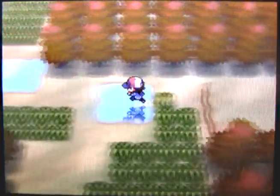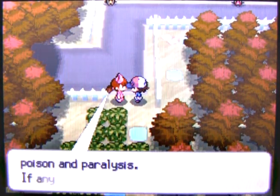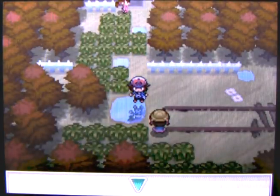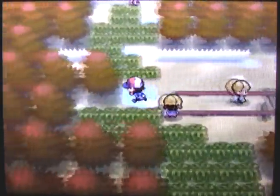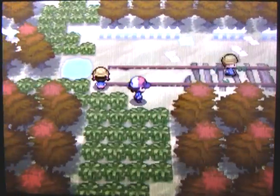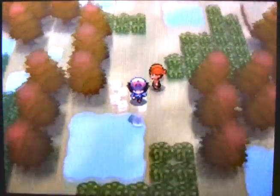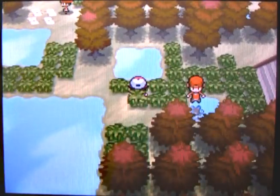Loop around here and you can pick up a Net Ball — it catches Bug-types and Water-types. After healing up with the nurse again, I'm going to save my game. Remember, kids, it's important to save your game as often as you can. Now I'm going to look for Audino by running around and watching for the shaking grass. I found that the area up there didn't work so well, but this is the first place I found shaking grass when I played through the Japanese version. You'll hear it and see the grass move.